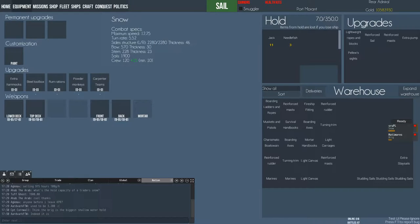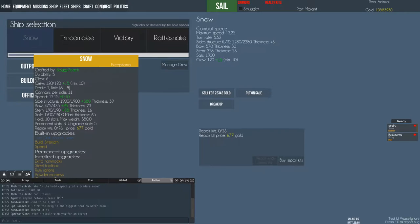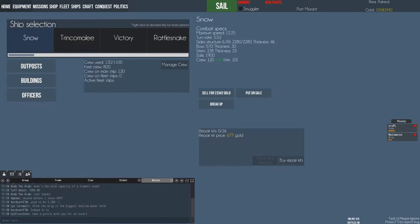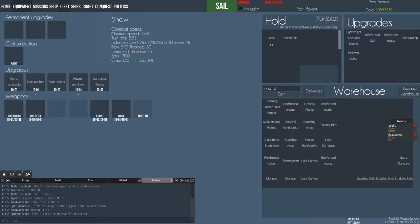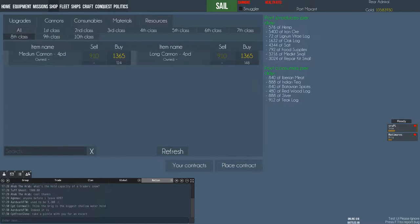Hello everyone, welcome to the second part of the video telling you how to start in Naval Action. Once again today with me is Mati Mares. Hi there guys! This time we're taking bigger ships and having way more fun. First, what you want to do once you get a bigger ship like a brick or snow: you want to equip cannons or carronades, which are much better than cannons especially for the missions. You have to go to the shop, click cannons.